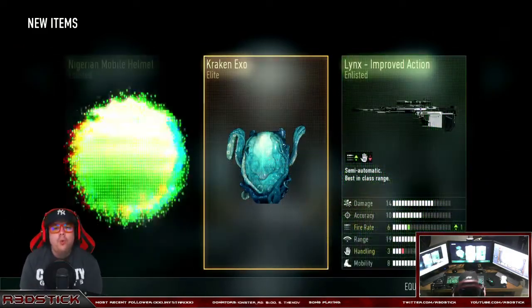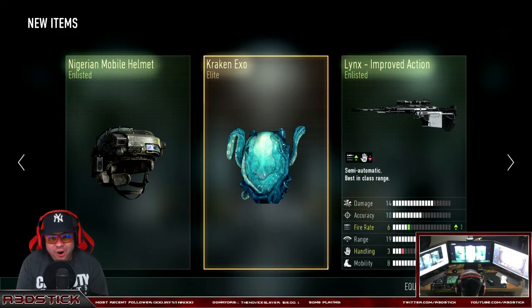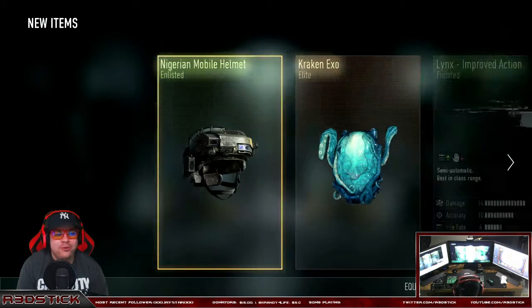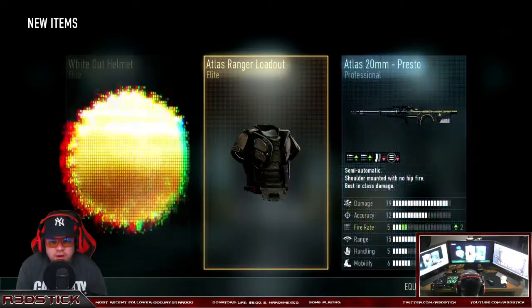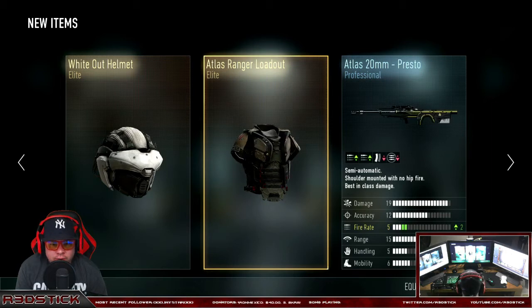Elite! The Kraken XO — that looks badass, that looks badass. Oh my god, the Lynx All Action! I don't really snipe, and a helmet — whatever. Elite! The Whiteout Helmet and the Atlas Ranger loadout. This loadout looks kind of cool. I think I'm gonna have to rock that. That Atlas helmet looks cool too.